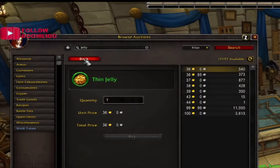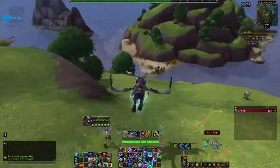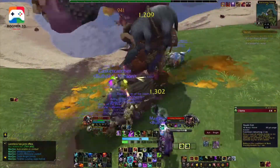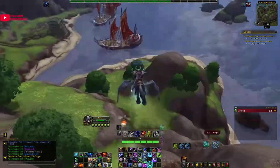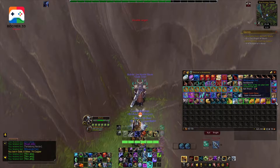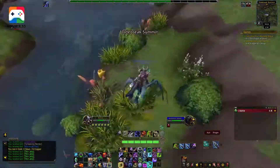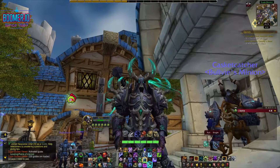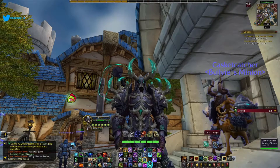Next up is going to be the Thin Jelly that you can farm out of Stormsong Valley in the upper deck. This is used for reputation to be able to get the Honeyback Harvester mount — an Alliance-only mount. What you want to do is go around and collect these jellies and throw them up on the auction house for a good bit of gold. These are still in pretty high demand because it leads to a mount. If you go and kill the Honey Smasher once a day, he drops some jellies, and there's plenty to find on the ground if you just fly around for 30 to 40 minutes a day. Super easy grind to make some gold, taking advantage of all the extremely lazy people out there that are just unwilling to farm this themselves.